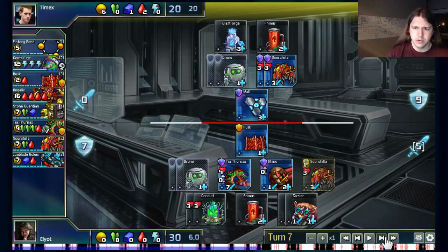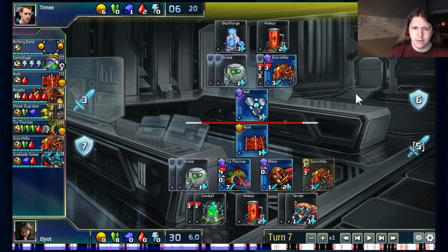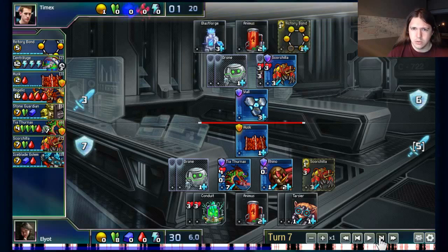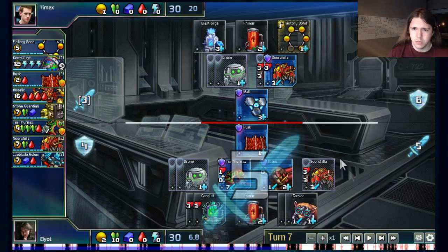Mike again just saves his resources, and now I have money to spend because my Victory Bond went off. I did get my own Scorchilla to try and put more pressure on Mike. What Mike did here was actually pretty clever — he only attacked with one of his Scorchillas. Because of my defensive configuration, I can't exploit that efficiently; I would be forced to either lose the Rhino and the Husk, or have the Thernax at the back of the stack taking permanent damage. Mike was leaving the other Scorchilla back on defense to absorb the remaining two damage after losing the wall, and he gets his own Victory Bond.